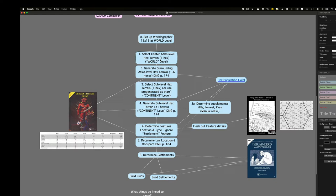Worldgrapher has some interface challenges I'm not always happy about, but overall it's a really good tool worth the price. I'm going to start at what I'll call the world level — what Worldgrapher calls the world level and the D30 Sandbox Companion calls atlas-level hexes. In my case those are going to be 30-mile hexes. We'll build at that highest level and then drill down from 30-mile hexes into 6-mile hexes, where all the terrain population and settlements will happen.